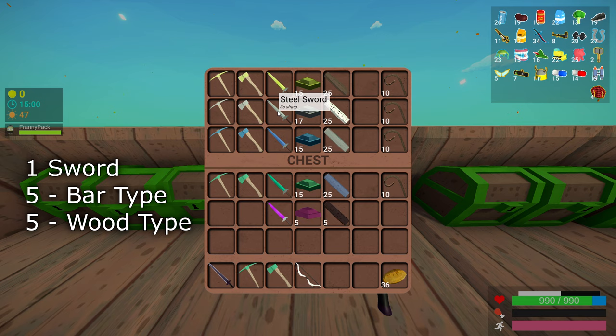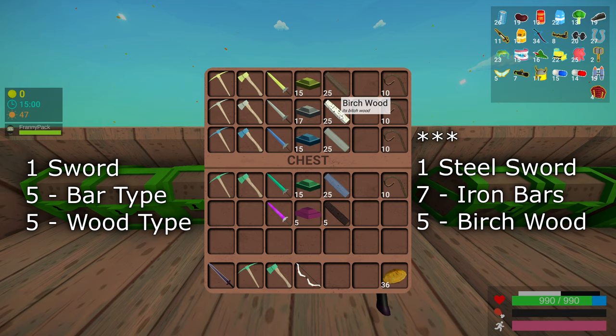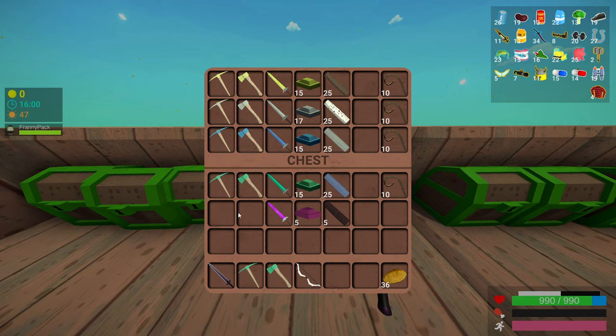The steel sword is different — it needs seven bars and five birch wood. But then the pattern continues: the rest of the swords just need five of their bars and five of their respective wood. For example, adamantite uses bars and oak wood, and abamian uses bars and dark oak wood. Keep in mind there is no abamian pickaxe and no abamian axe in the game.